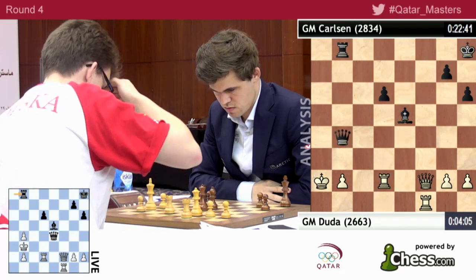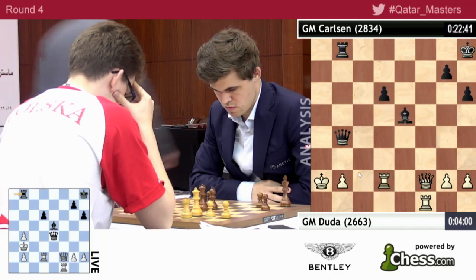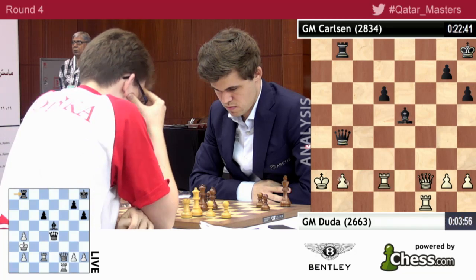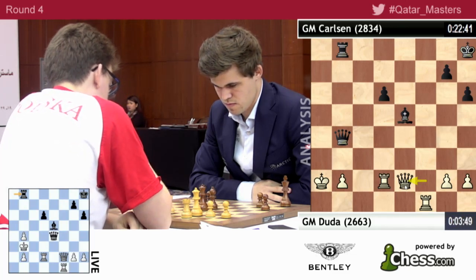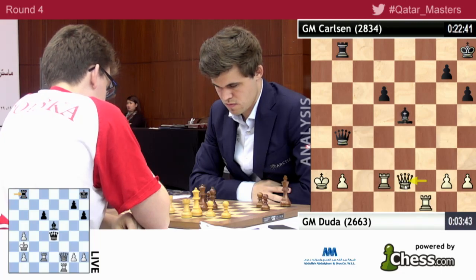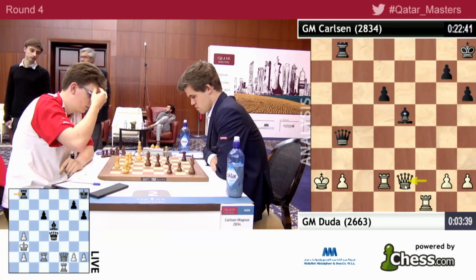So probably the plan is to take with the queen, and now white needs a move. What move that is, is not immediately apparent. There's only three pieces attacking, and b1 is still a square we can use to keep the king somewhat safe. King a2 seems to be the most critical.